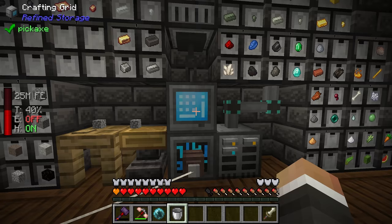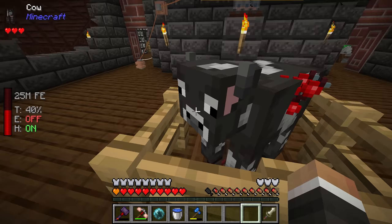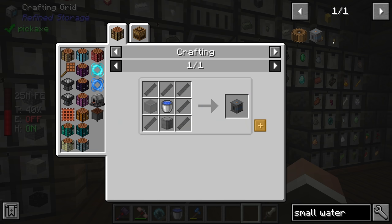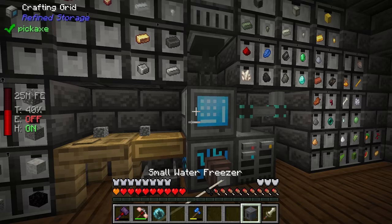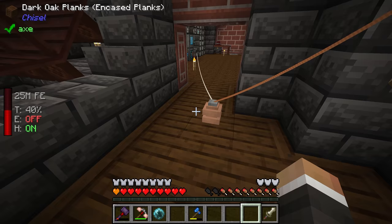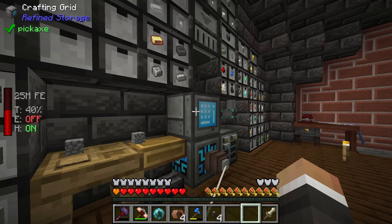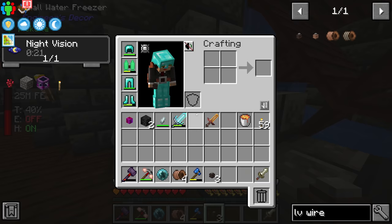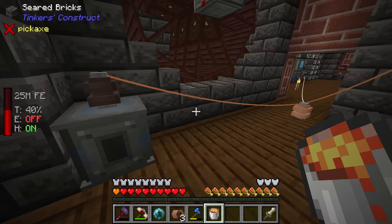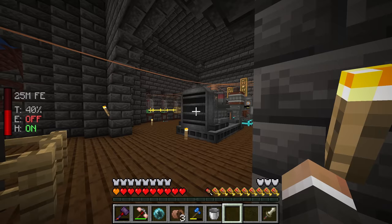All we need to do is grab one of our buckets, fill it up at our sink, and grab one more batch of metal bars to craft the small water freezer. We place it down, give it some power using an LV wire connector, and put a bucket of water into it. That should begin to turn the water into ice, the ice into packed ice, and then the packed ice into blue ice at the cost of redstone flux.